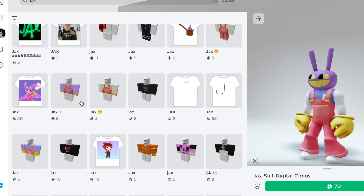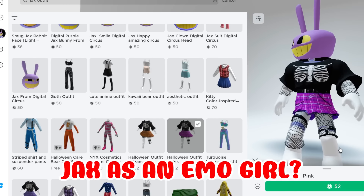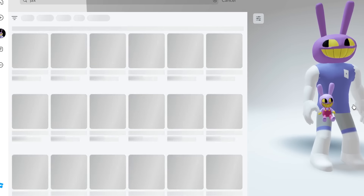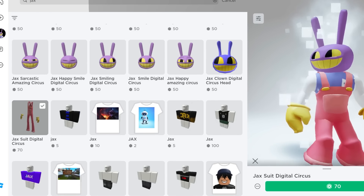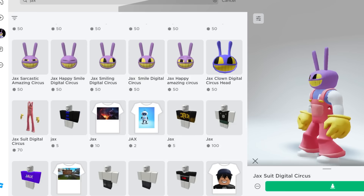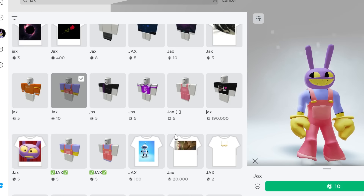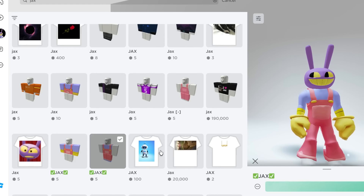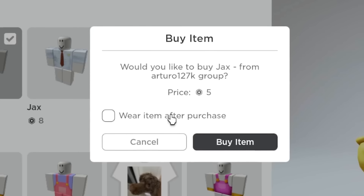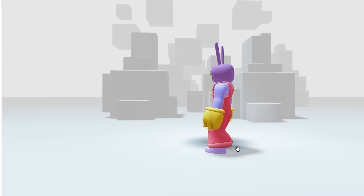Now for his outfit — this is probably the best one. Let's make sure before buying anything else. There's another good one too. Jax as an emo girl — kind of cute, but that totally doesn't work. There's a flashy one too. I think the first one is the best, so let's go with that — it's 70 Robux. Now let's find the shirt, 5 Robux — perfect because it matches his skin color. Let's change his skin color too.